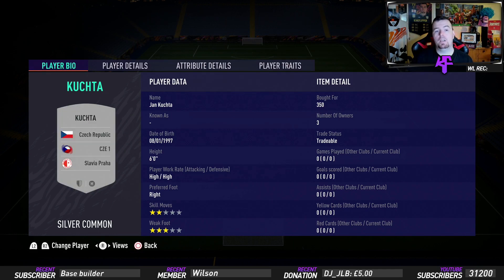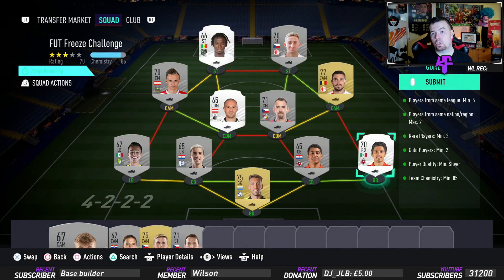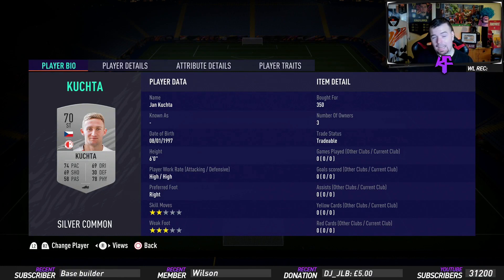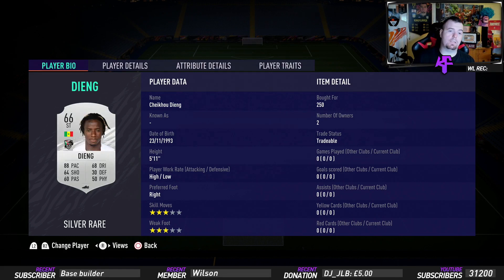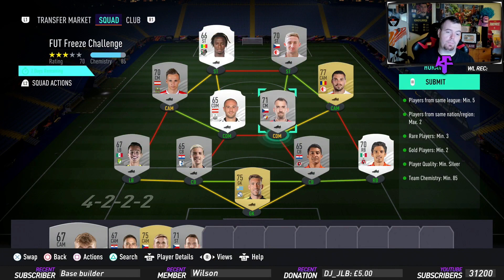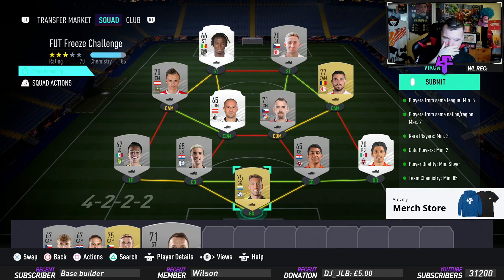Then we've got Kokchat, who strong-links with the CAM from Slavia Prague — I think it's Slavia Prague — 350 coins. He does provide the strong link you need. Then another rare silver player from the Austrian league, from Salzburg, who is Senegalese. As long as it's not an Austrian player it was 250 coins bid. Player prices are all over the shop.